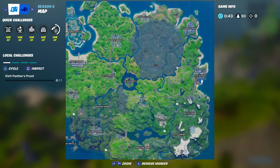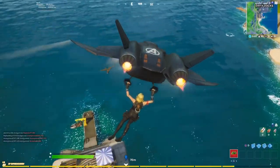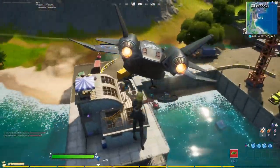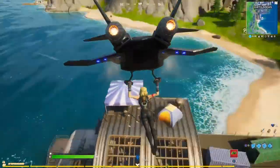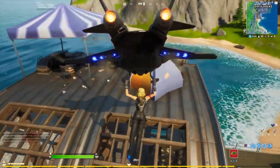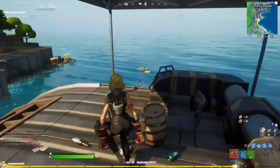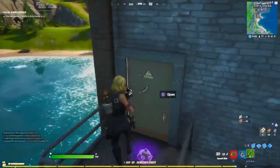All we need to do is just drop on the roof. Sometimes you'll get a chest there, which gives you an advantage on anybody that is down there. Just pick up this chest over here — hopefully you get it.